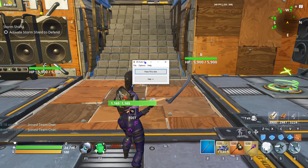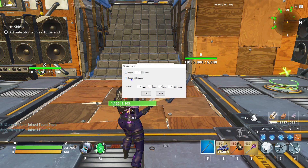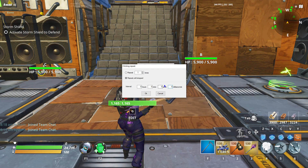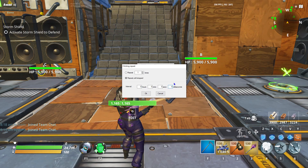Go to Options, then Clicking. Under Repeat, select 'Repeat Until Stop' — that's the first thing you need. Then set how fast it's gonna click; I have it on zero, which is the fastest you can go. You can put it on 1, 10, whatever — depends on how much FPS you have.